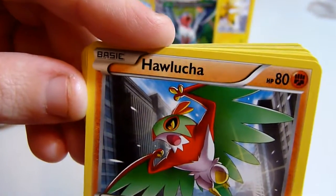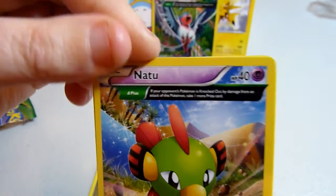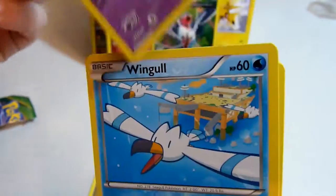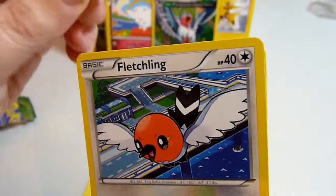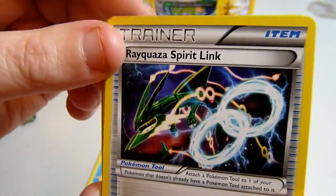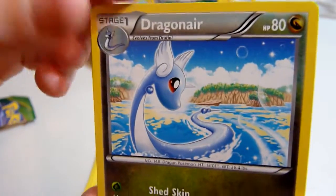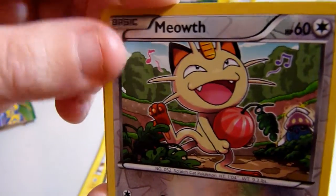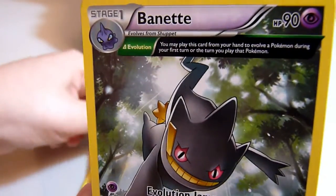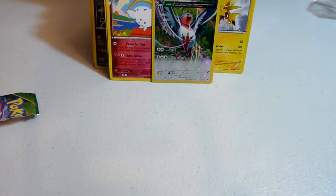Hal, Lucha, Dratini, Natu — a lot of repeats, that's the Commons. Wingo, Fetchling, requires a Spirit Link, Electrode, Dragonair — I quite like that picture, it's very nice. Reverse holo Meowth, that's cool. And a Batonet — that one's not foil, just a normal one. I might like that we've got a Meowth in reverse holo.